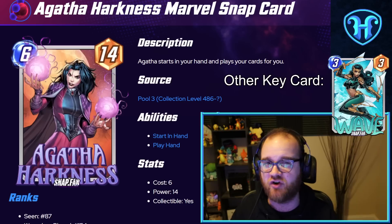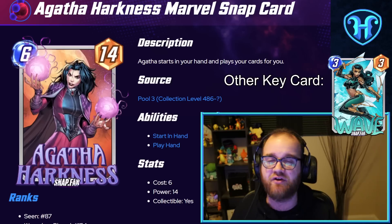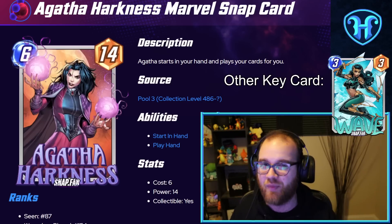Wave makes all the cards in your hand cost four the following turn, meaning if Agatha plays Wave on turn three, she's going to guaranteed play herself on turn four, giving you control of the game for the fifth and sixth turns, while being up this incredibly-statted six-drop somewhere randomly on the board.